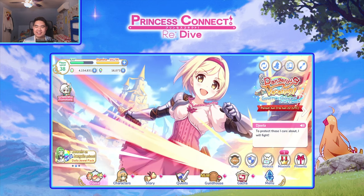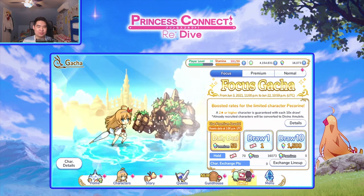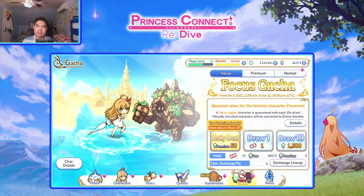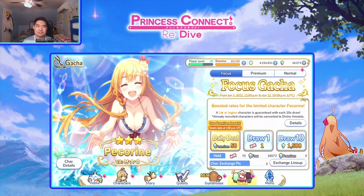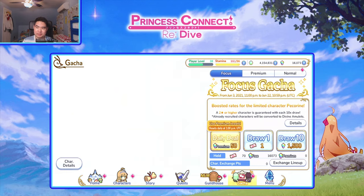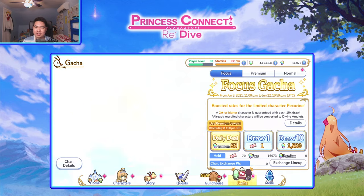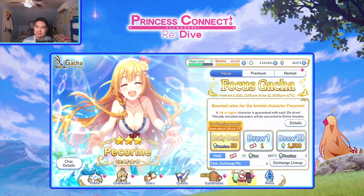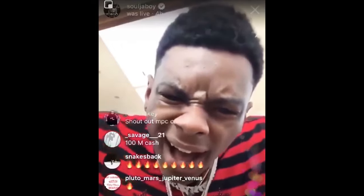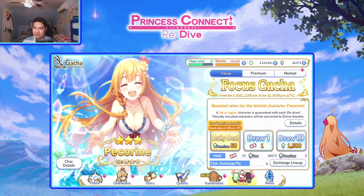It's very cute, so anyways let's jump into the banner. Right now I have 70 summon tickets and 16,000 of the gems or crystals — I don't know what they're called. I don't have enough to spark. In this game there's a sparking system, same as Dragalia Lost and Granblue Fantasy — if you do about 300 summons you get to pick whatever character you want, which is really cool. Hopefully I can pull the heroine.